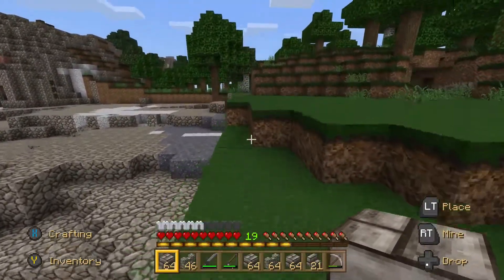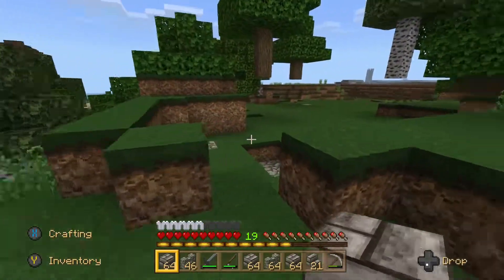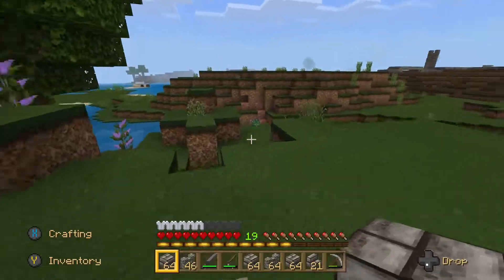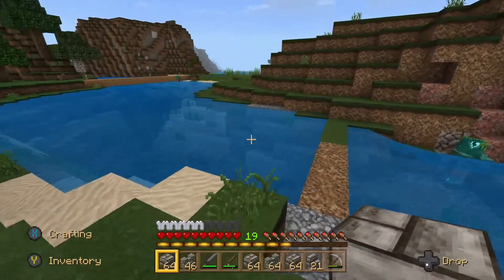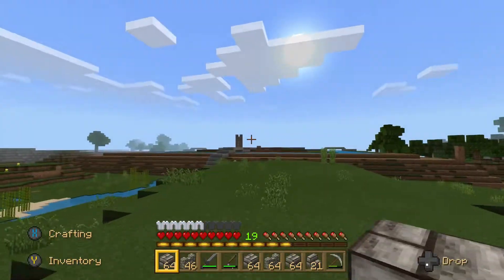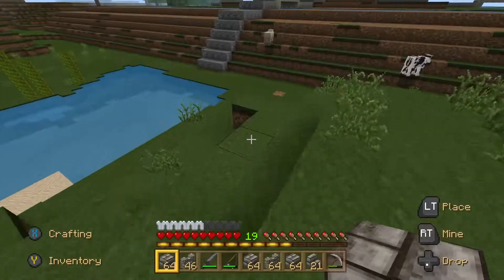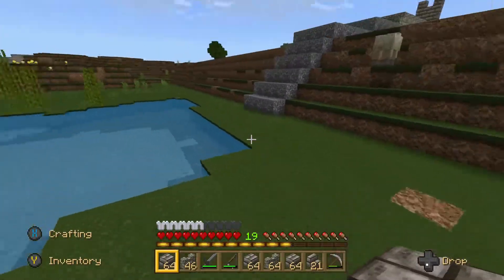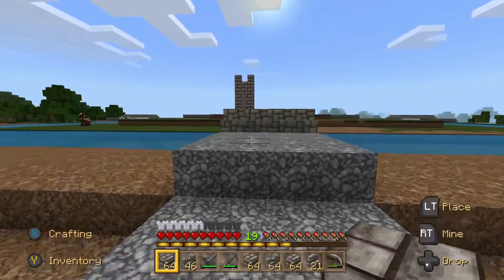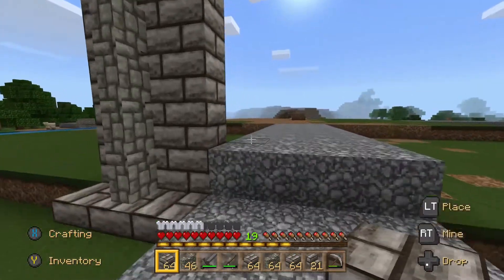We're going to take a look at building the wall. I have a little schematic already built — it's not very big, only three blocks wide. It's just showing what the wall is going to look like. I want to put torches somewhere on the wall but haven't decided where yet. The wall itself is going to be four wide, with two on the outside and space in the middle so people can walk inside — it'll be hollow.